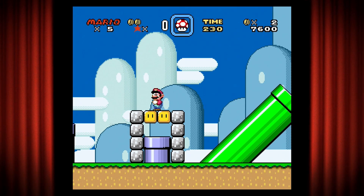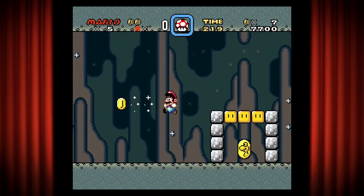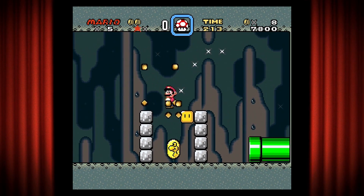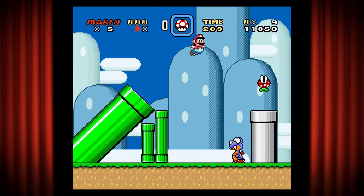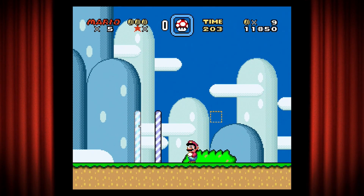These blocks you can hit from below and break them or make them spin, but if you hit them from above with a spin move — only if you're big Mario — you can actually break them. This is how we get our first dragon coin. If you collect all five dragon coins in a level you get an extra life. We've already collected three — we only need two more. That is the halfway point of the level.